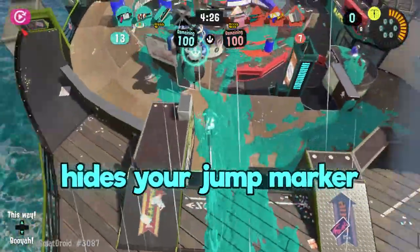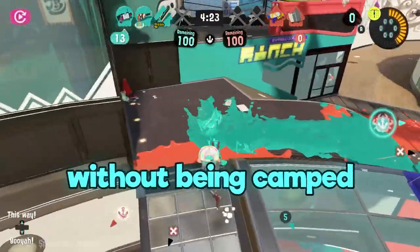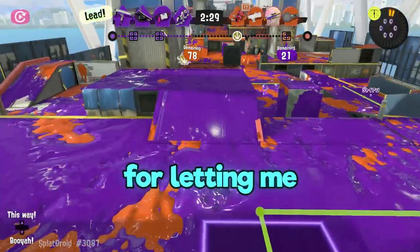Stealth jump hides your jump marker from people who aren't close to it, so you can dive back into the fight without being camped.